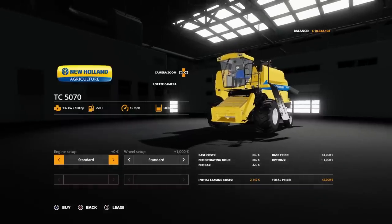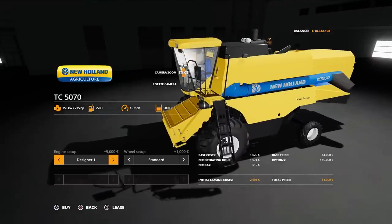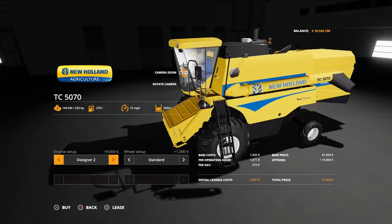You can have engine setup standard, 215 horsepower for designer one. Designer two changes the color scheme a little bit and gives you 223 horsepower, then there's a 240 horsepower which adds another 16 grand, still only puts it at 58,000. It's interesting that designer one and two is still nine grand but one's 215 and one's 223 horsepower.